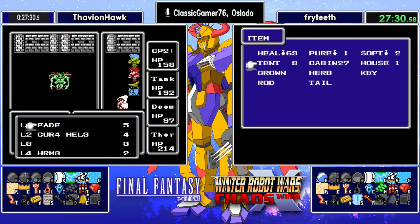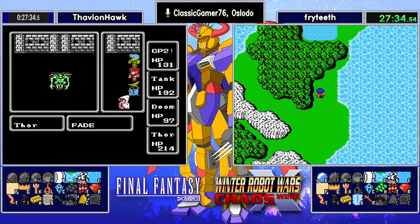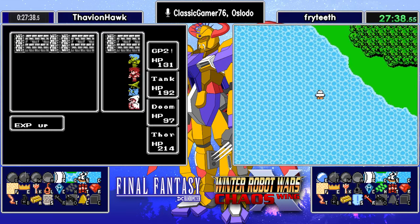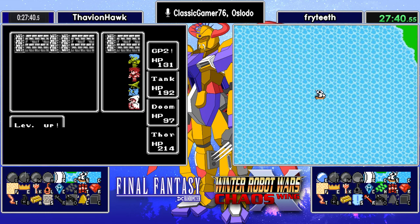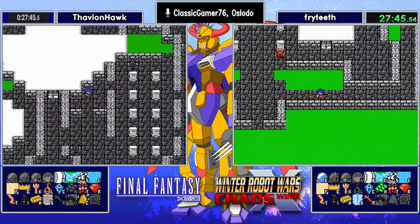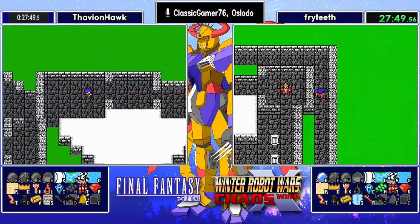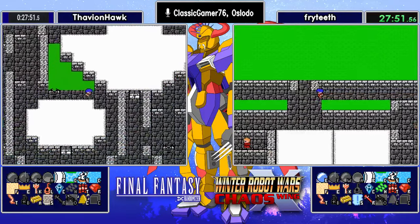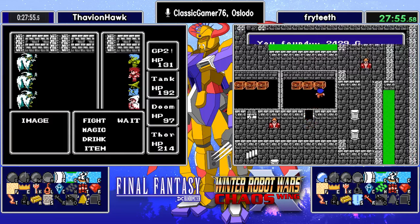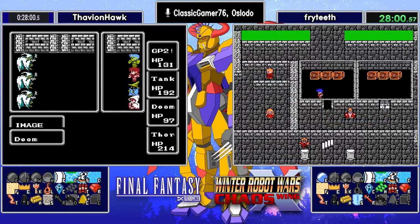Meanwhile, Fryteeth is not going to bother with the Dwarf — he will sit there and enjoy his great life of just being constantly happy. Fryteeth now going to check out Canaria Locked to find his loot. Thavian is heading into Astos' closet, steps on the trap tile, gets the trap fight, and it's unrunnable — how fun. Fryteeth is now in item-go mode as well.